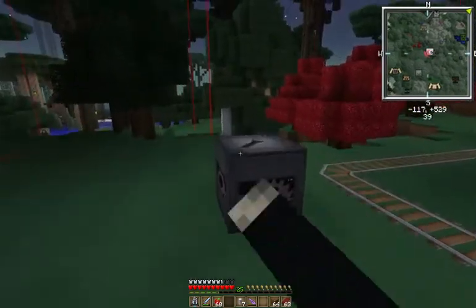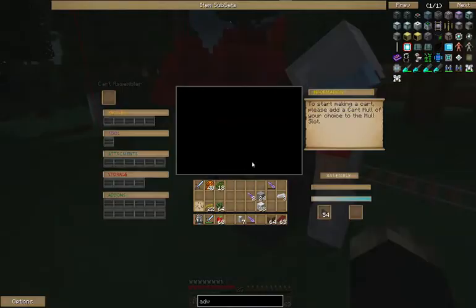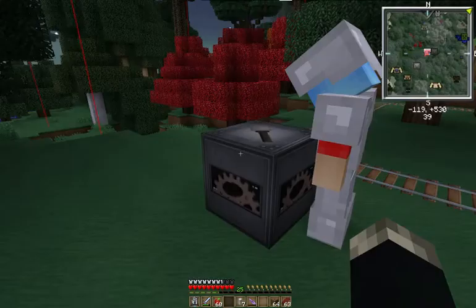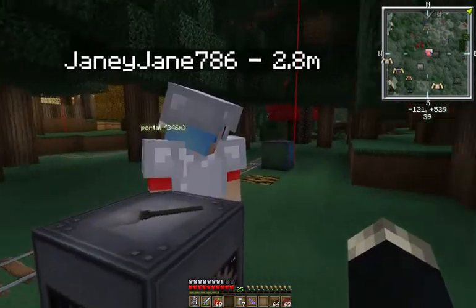And basically once your cart's done and made, you put it on the tracks and let it go. Is it done? Nope — it's got 12 minutes. The timer's counting down. See the fuel level bar — the blue bar in the bottom right? And the one above it shows the progress — it's like 3% done. It's gonna take forever. Yeah, so basically it's set it and forget it.